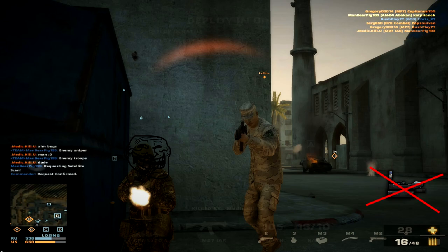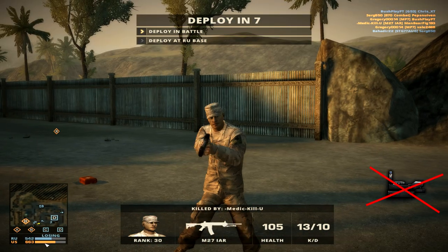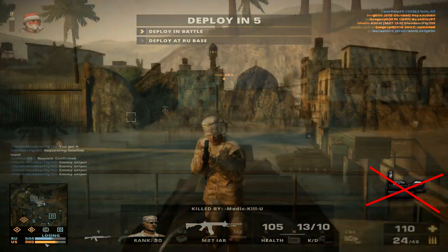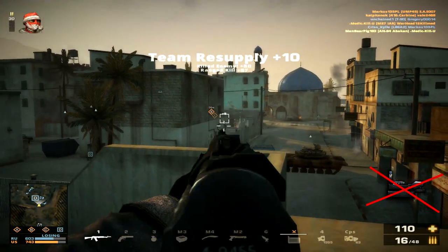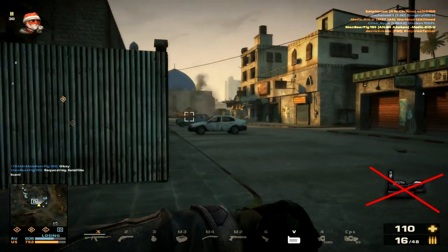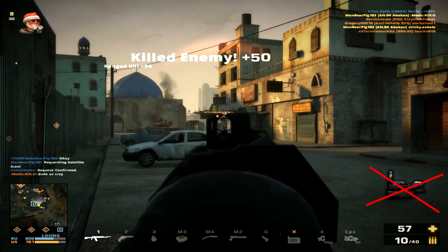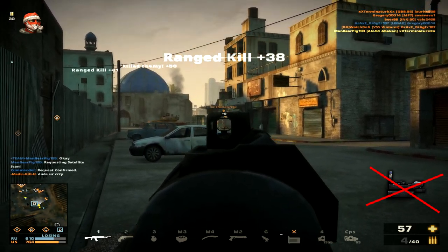If you shoot the A94 you'll notice it shoots two bullets very rapidly after one another, and the short saddle times allow you to fire very many bursts after one another, effectively turning it into something resembling an automatic weapon with the correct trigger finger.